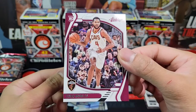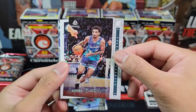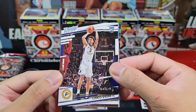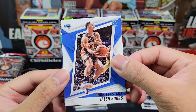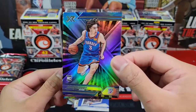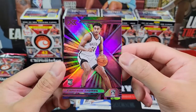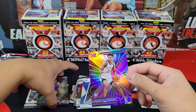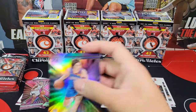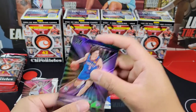Pack two: Absolute for Evan Mobley, James Bouknight for Luminance, Anthony Edwards, Chris Duarte for Prestige, Jalen Suggs for Rookies and Stars, Josh Giddey for XR — XR didn't change much, their design is always like this with an X on the background. And we have a pink XR Cameron Thomas. Let me sleeve up — Josh Giddey.